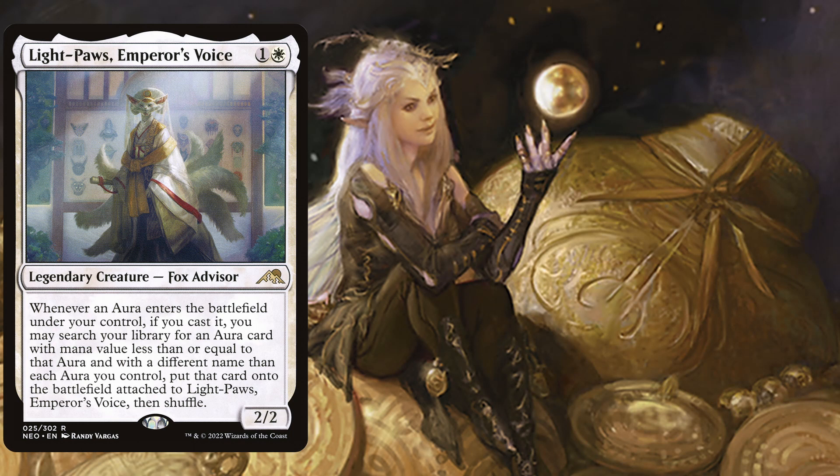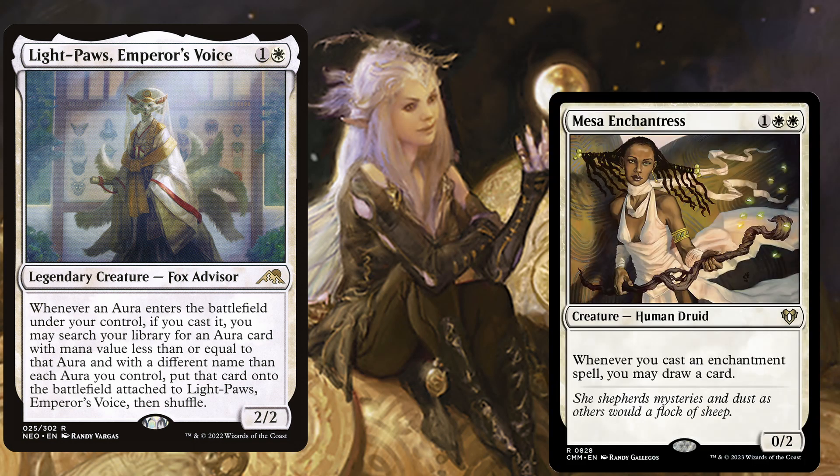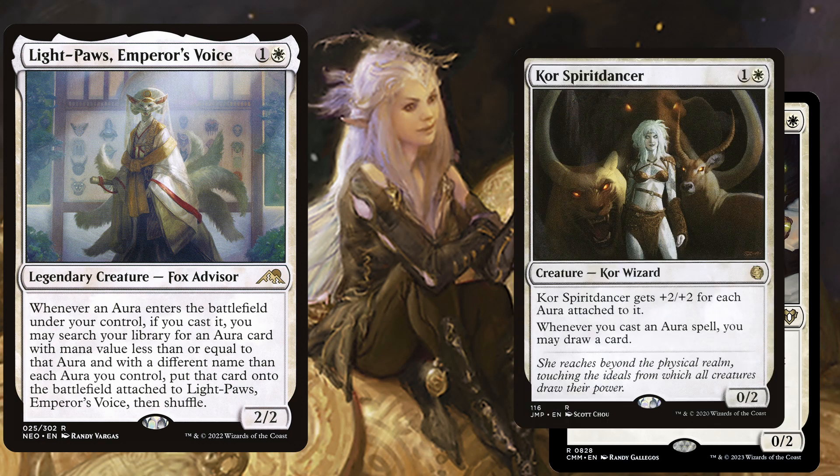We want to cast several auras in one turn, so it is very important that we have a lot of good card draw. We play Mesa Enchantress, a 3 mana 0/2 — whenever we cast an enchantment spell we may draw a card. Core Spirit Dancer is not only a great card draw engine but also a threat on itself: 2 mana 0/2 — Core Spirit Dancer gets +2/+2 for each aura attached to it, and whenever you cast an aura spell you may draw a card.